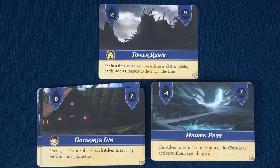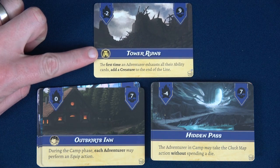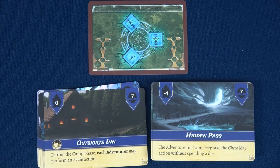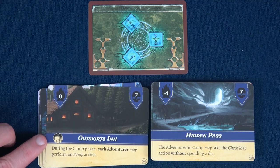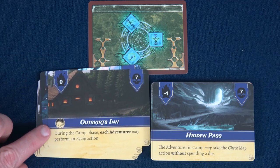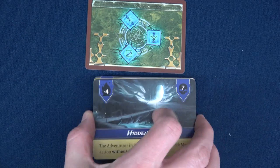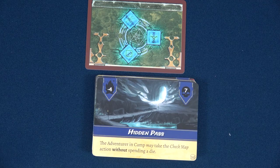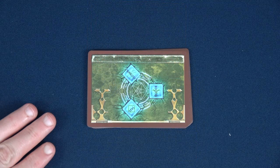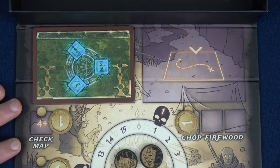Now we can set up the map deck. Grab the final map card — card number 9. I'm using Tower Ruins, placed at the bottom. Remove all respite or easier locations (marked with a special symbol) from the map deck, shuffle the remaining stack, and randomly draw 8 to place on top of the final location card. This is our map deck — 9 cards total. Place it on the board and flip the top one over to start.